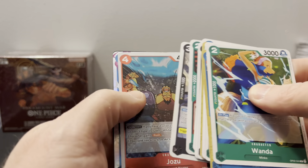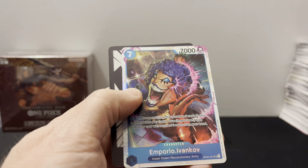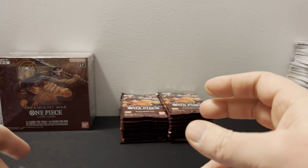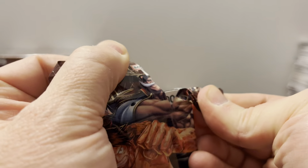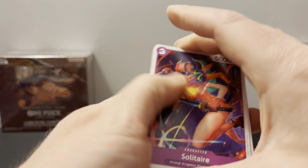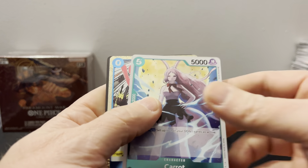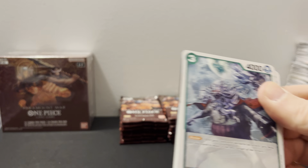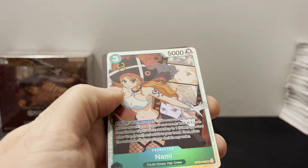I need to go through here a little quicker. Jozu and Ivankov. We're not even three boxes in. I'm always leery when it gets to be like an hour — I want to get through this in like two hours. Zephyr. Leader — Carrot, Gum Gum Rain. We got Gum Gum Rain and Nami — another super rare, and the centering looks really good. I think that would be a good choice to grade — Nami, very popular character.